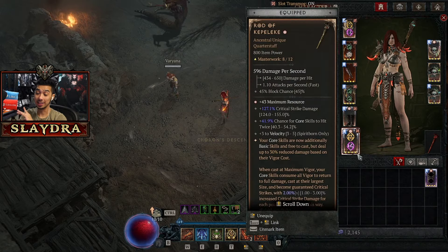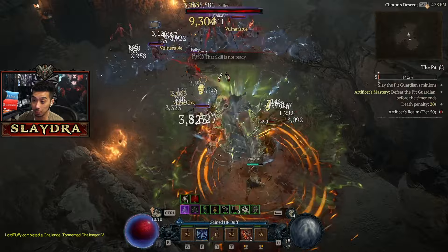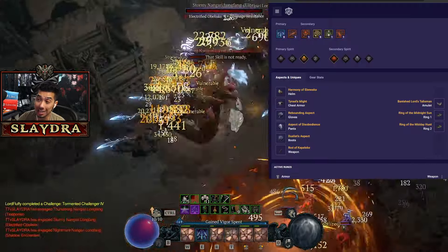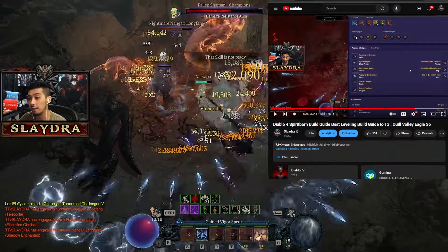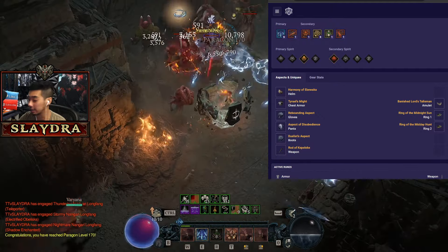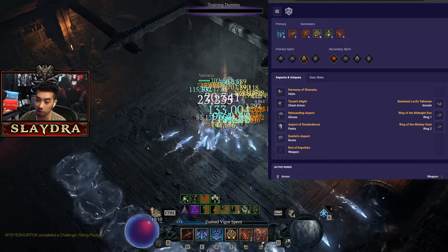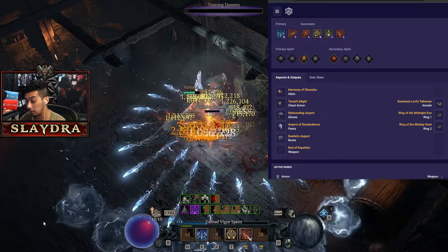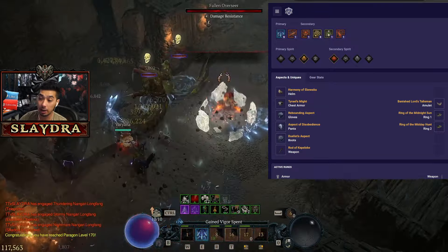What's up Diablo 4 players. For starters, this build requires no mythics — this is going to be one of the top tier builds in the game. It's actually an update to the build I announced a few days ago, which makes use of Banished Lords Talisman. I'll show you in the training area: 100% overpower — as long as we're consistently attacking, we're going to have 100% overpower, which is a pretty big stat in the game.